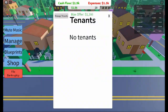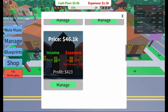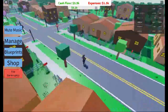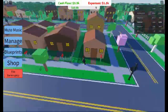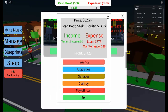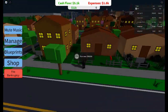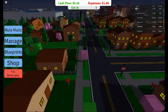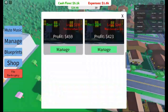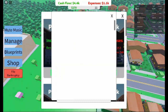Once the rent starts rolling in, it's time to start thinking about expanding your empire. As you start making money from your first rental property, your focus should shift towards acquiring new properties. In Investor Simulator, not all properties are the same — some are more expensive and require a higher down payment, but they also bring in higher rental returns. It's all about balancing your budget and making the right choices at the right time.